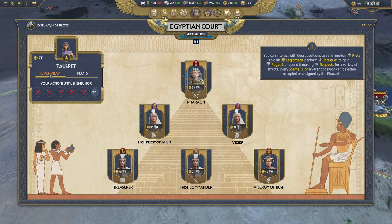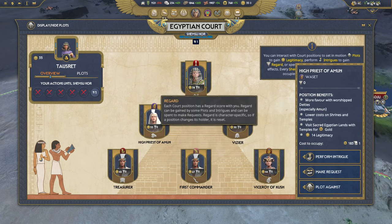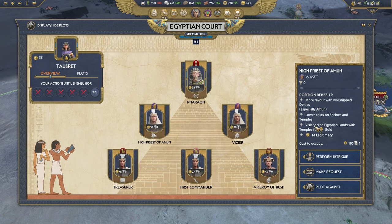The court is designed as a pyramid with the pharaoh, or the equivalent Hittite high king, at the top, followed by various positions below. The big benefit is obviously being the ruler, but the higher up the pyramid you are, the more legitimacy the position is usually worth. Don't think that legitimacy is super precious though — you'll get legitimacy other ways faster and for more than those positions give you. Each position has various benefits, some better than others.